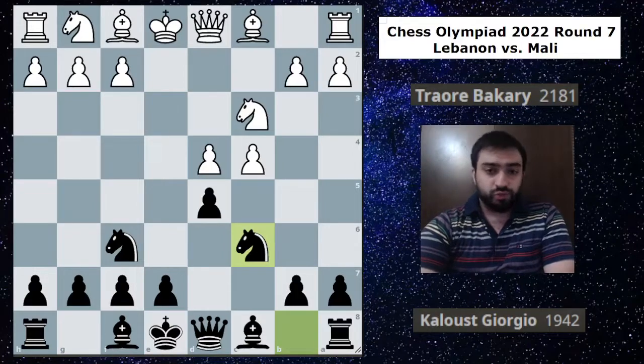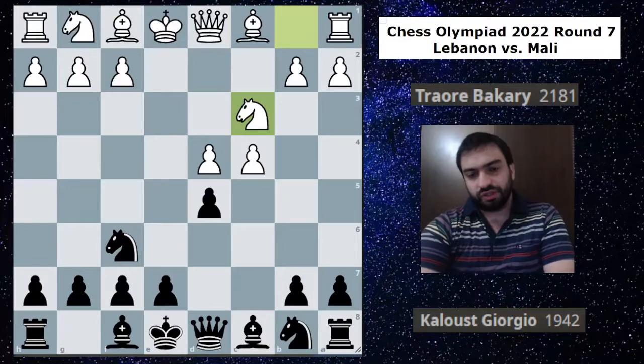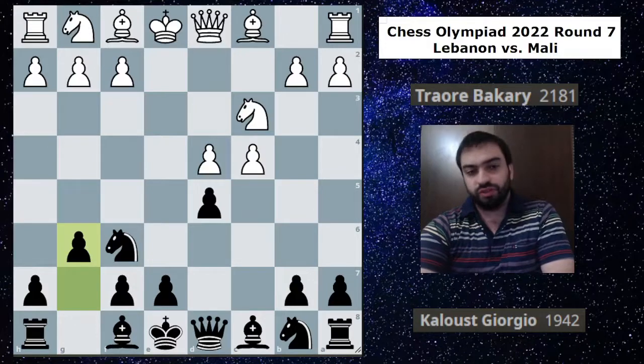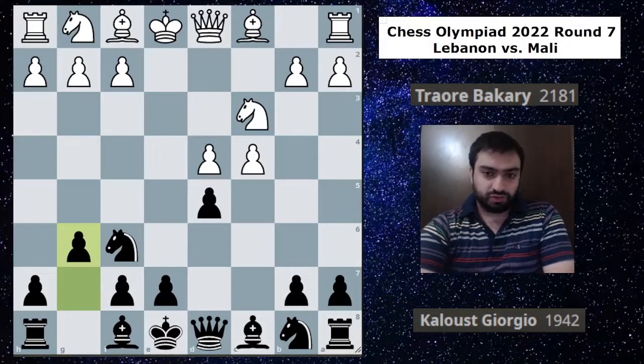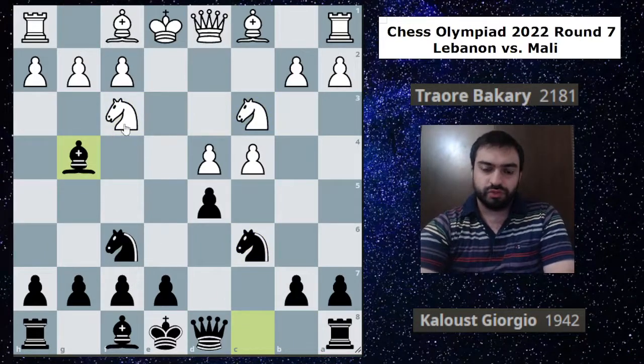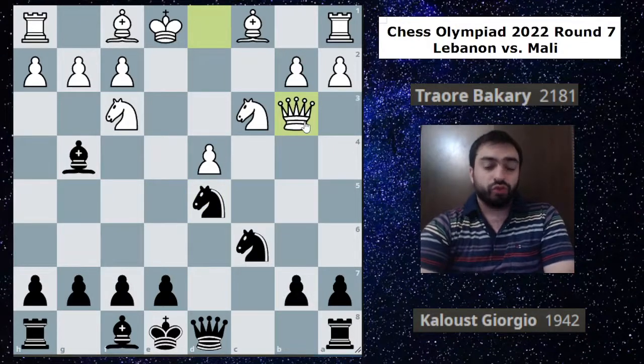Geo goes for knight c6, which is quite a common way to meet the Panov, though even more common is e6, which I don't really like. I like knight c6 more, but what I like even more is g6 — a very nice way to try to play for a win as black in the Panov. Geo goes for knight c6, knight f3, bishop g4 — a standard move to pin the knight. In the Caro-Kann and the two knights defense, you also see the special g4 move, c takes d5, knight takes d5, liquidating the center a bit, and now queen b3 — a very annoying move by white. This is still a theoretical position.